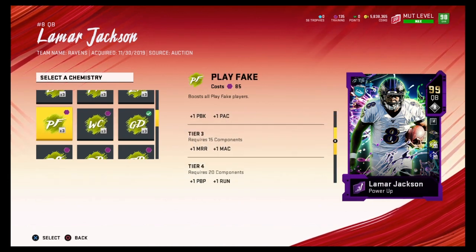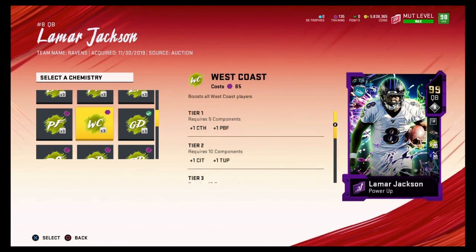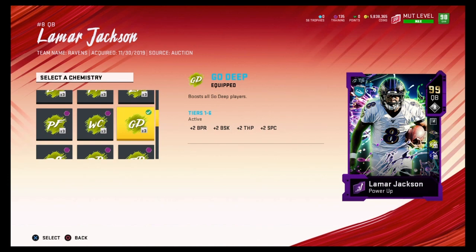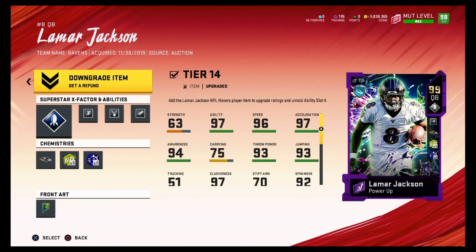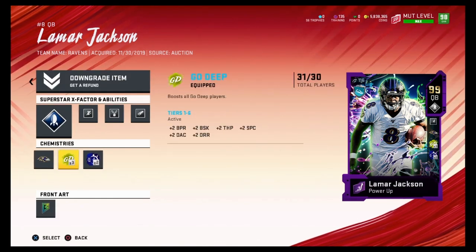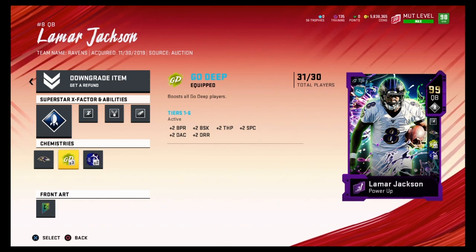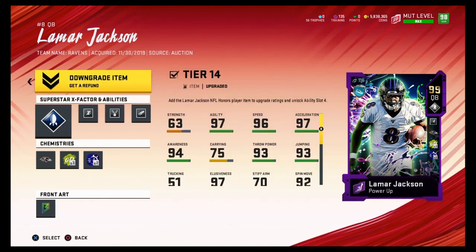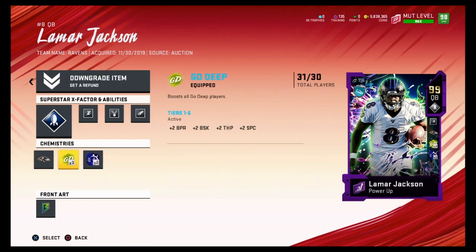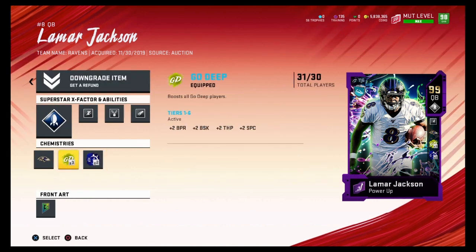You can go with Play Fake if you feel those stats help you most. Now, the reason I chose Go Deep is because Lamar Jackson only has 93 throw power. Go Deep gives you plus two throw power. If I had a Patrick Mahomes or Michael Vick with 99 throw power, I wouldn't need Go Deep — but with Lamar at 93, you want to look at what your player needs.